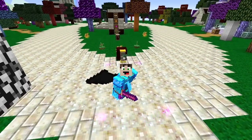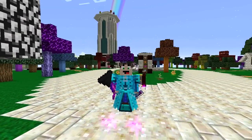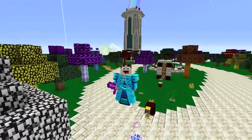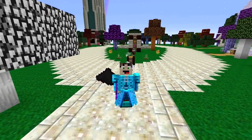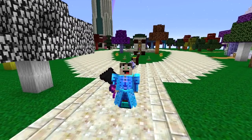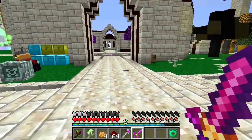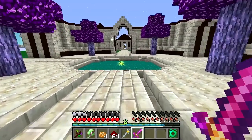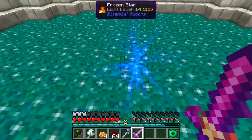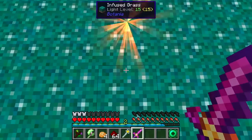Hello everybody, welcome back to Batania Garden of Glass. This is episode 30 and in today's episode we are going to be building a pretty cool machine type of thing. It's not really a farm, but we're going to be automating the making of sparks because I was having a look at how many sparks we're going to need and it's a hell of a lot of sparks.